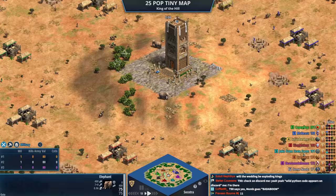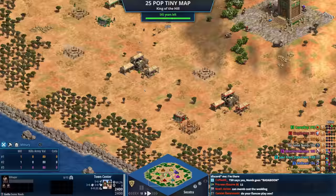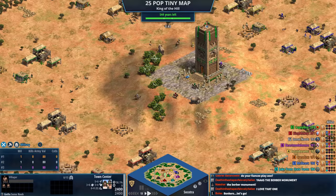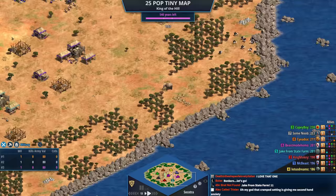Welcome to 25 population size tiny Socotra! Socotra is already ridiculous in a normal setting because everyone's so close together. The players will be maxed out at 25 population the entire game, but it's still stressful. They've got one elephant per player that they have to determine which is which, plus their sheep or goats at the start.